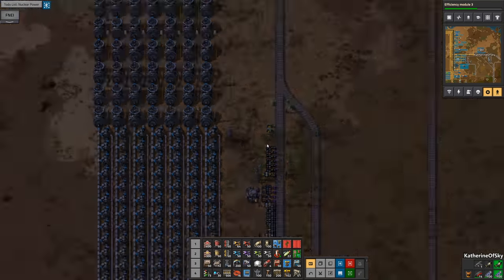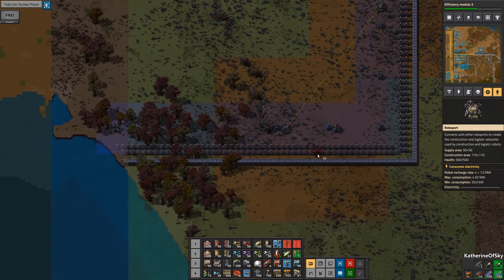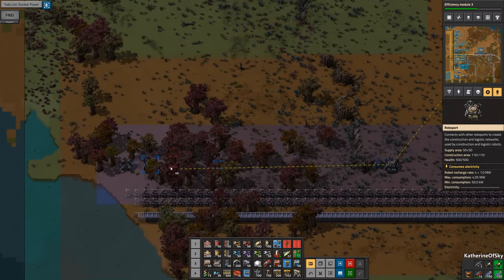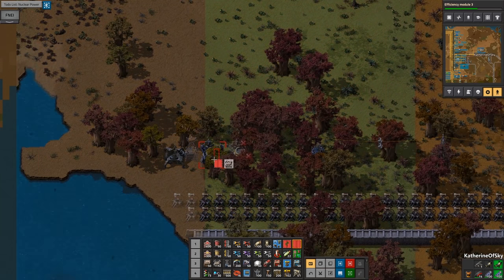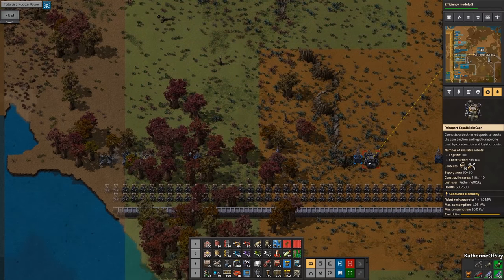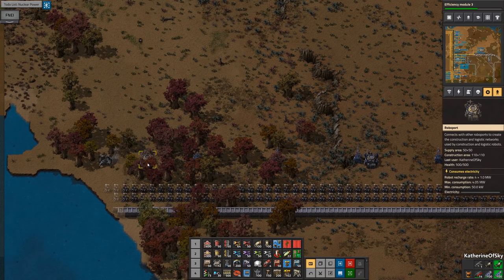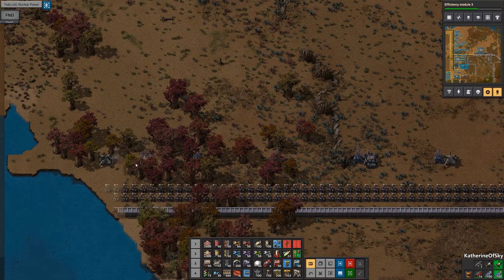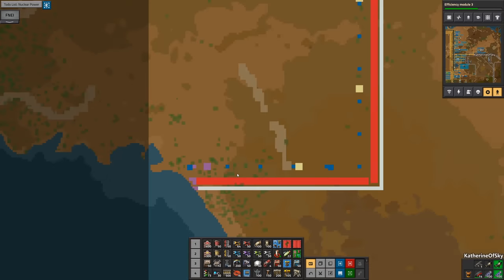That is a good thing that they're being taken back to the base. I know I had a question on YouTube about it — yeah, we're meaning to do this, this is on purpose. This substation didn't get built because it's slightly out of range. I didn't realize we had put a roboport over here, but hopefully this will help with this situation. We'll get the roboport and we'll get the rest of this stuff constructed.